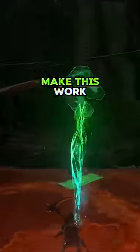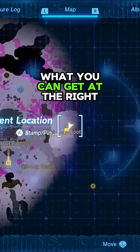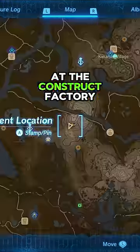The two pieces you need to make this work are the stabilizer and the U-block, which you can get at the right leg depot at the construct factory down in the depths.